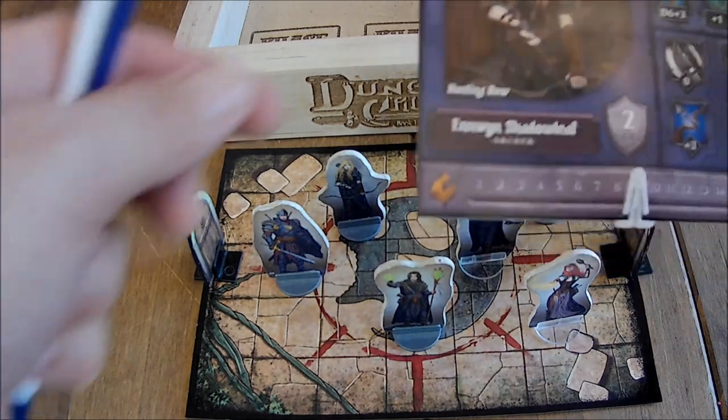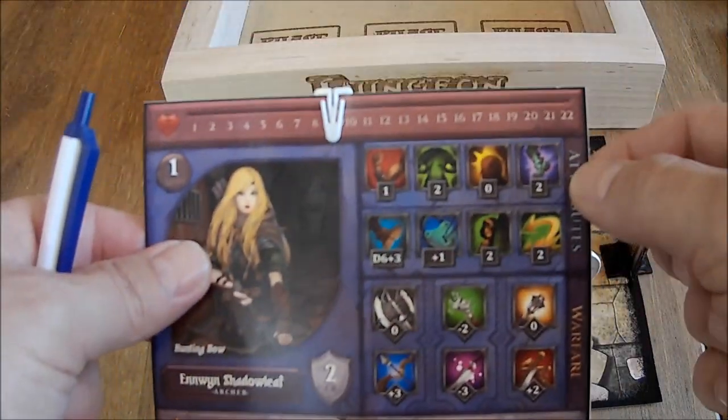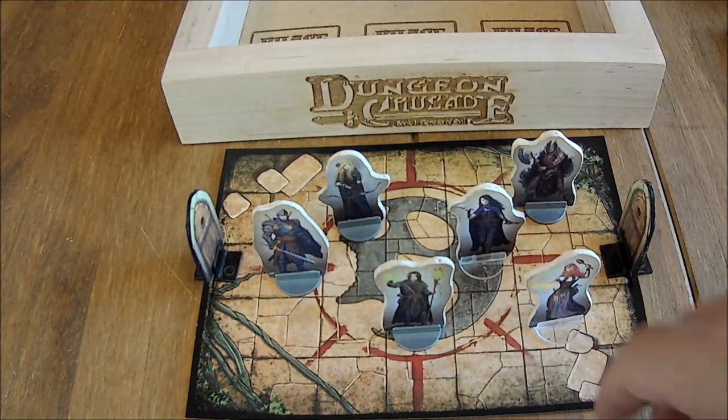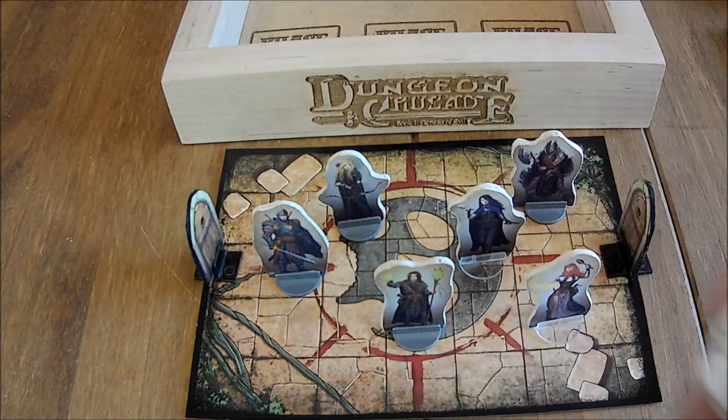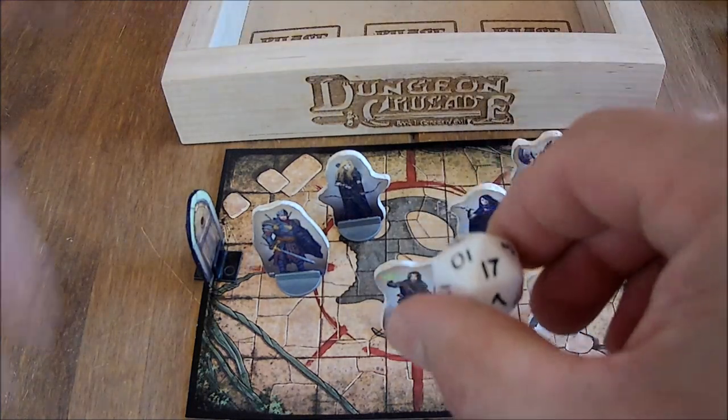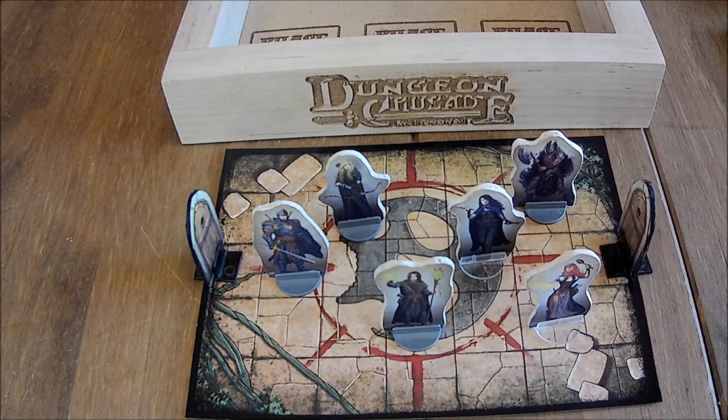Next up we have Enwen, my favorite hero. She's got an agility of 2, so we can add 2 to this roll. Picture this is the dart coming at her. And look at that — my heroes are doing awesome tonight. 17. She dodges it.